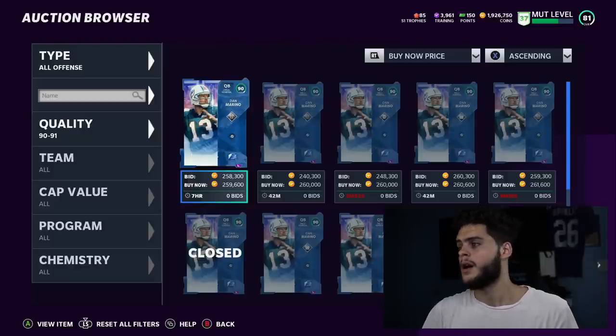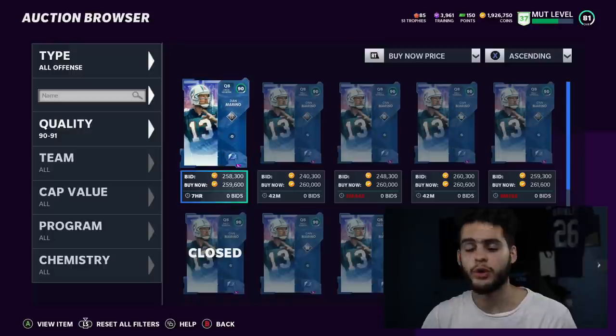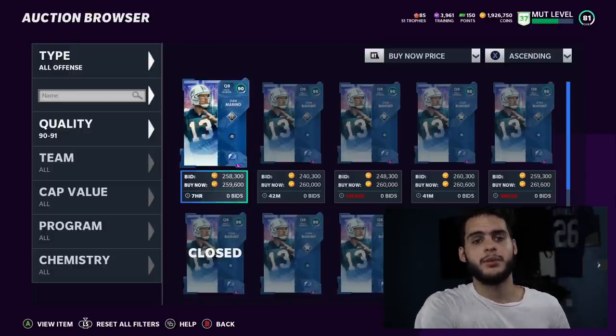If you need coins to pick up training, or you want direct training, go to MutReserve.com using the link below for 15% off. Enjoy the rest of your day — peace.